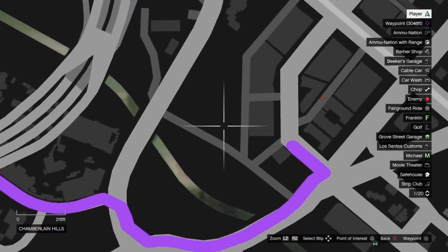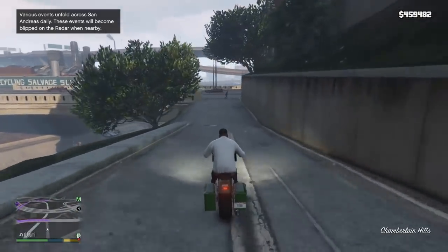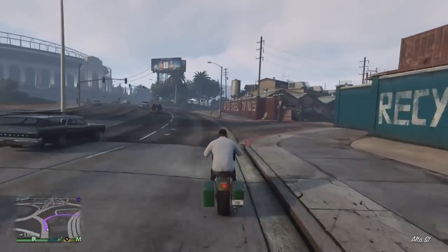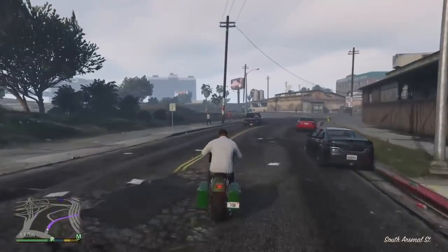There is a baseball field kind of in the hood with a skate park by it — it's where Stand Your Ground is in online and it's behind the dugout. That's the one we're going to be using if we get one of the options when we load back online. But the one I like to use for actually getting the cops on me and completing that step of the glitch is the one over by the airport.